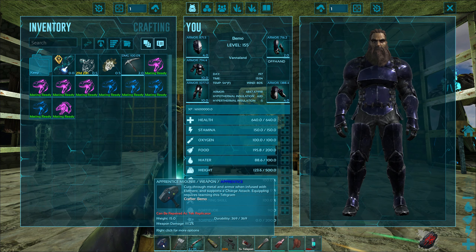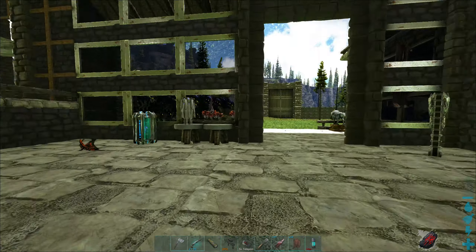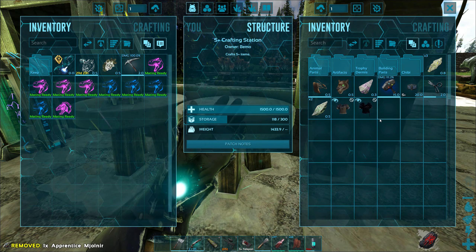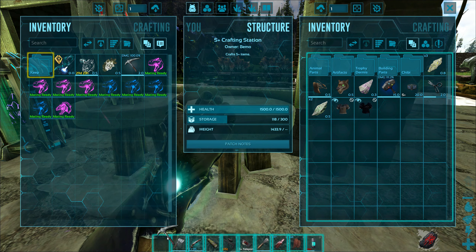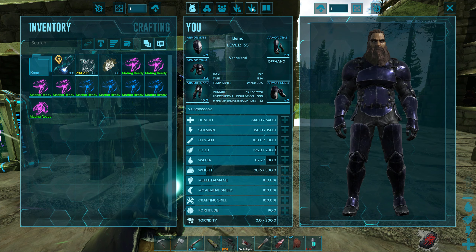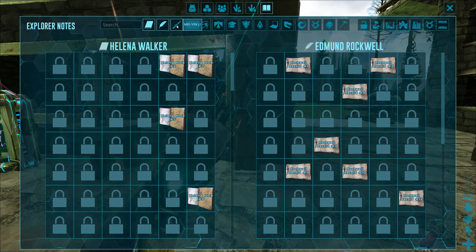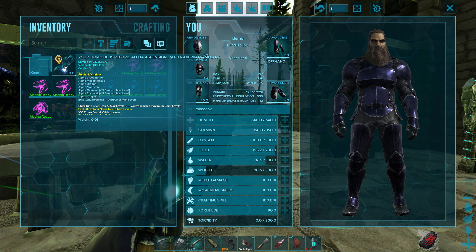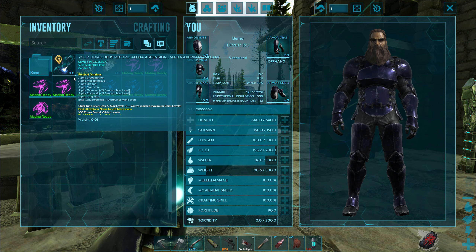We can't use it — you gotta be kidding me! I thought we could equip it and just couldn't use the special charge attack part. That sucks. We are going to save it for later — we gotta be level 190, or 155. I think it requires you to have all explorer notes. I am not going through and collecting all explorer notes — I'm going to use console commands to unlock them. However, all the boss fights we need for getting to 190, I will do. But I am not collecting all the explorer notes — there's like hundreds of them. It's pages and pages.